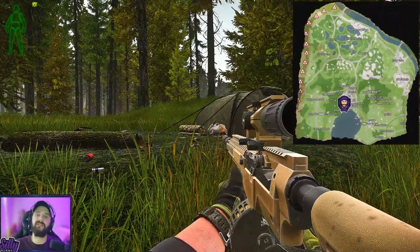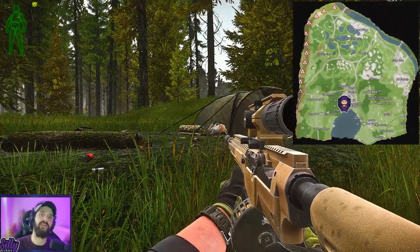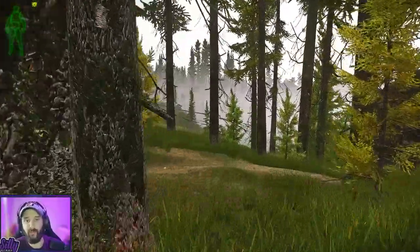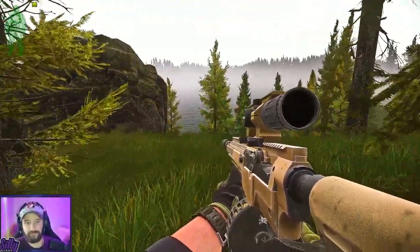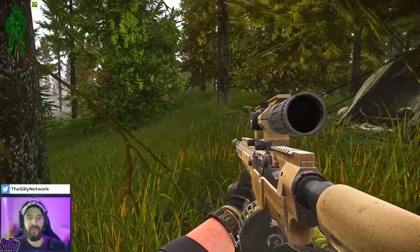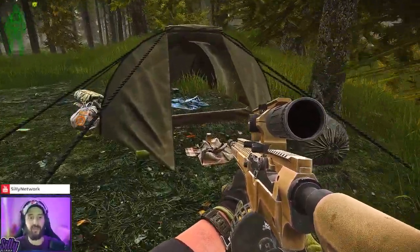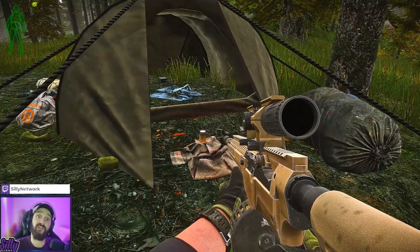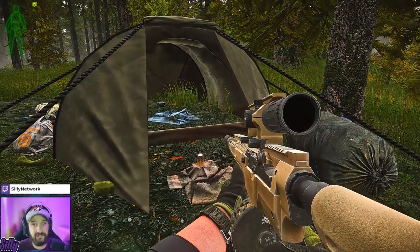Editor Silly here — I forgot to mention one last moonshine location on woods. It's right next to the lumber mill. After you check the lumber mill, there's the coast and a sniper rock you can get on top of. In this white tent right here, you can get a moonshine on this white rag. You can also get some USBs here — so that's a cool little spot.